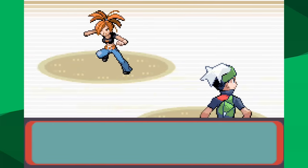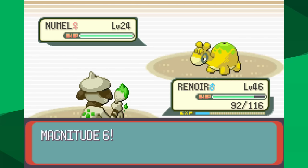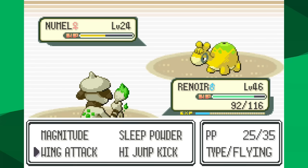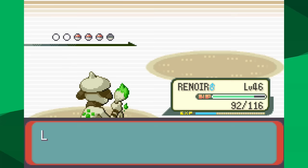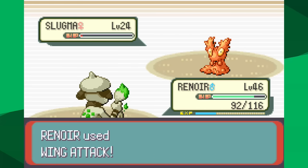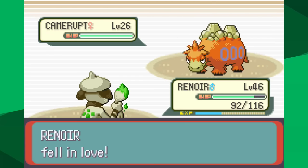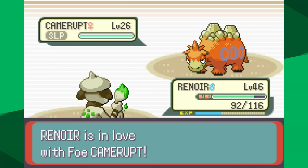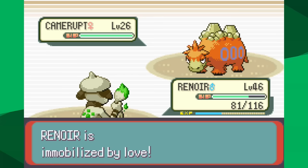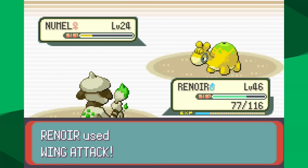I'm at level 46 facing Flannery. I go for Magnitude 6 — base 50 power — against her first Numel, which doesn't knock it out. It goes for Sunny Day and I knock out the Numel, albeit after Flannery uses a Hyper Potion. I get another Magnitude 6 against Slugma — also not a KO — but she doesn't use a Hyper Potion so I knock it out. Then Camerupt comes out. I go for Sleep Powder and miss. It uses Attract, which makes this battle entirely RNG. I land Sleep Powder but it wakes up quickly and knocks me out with Overheat.